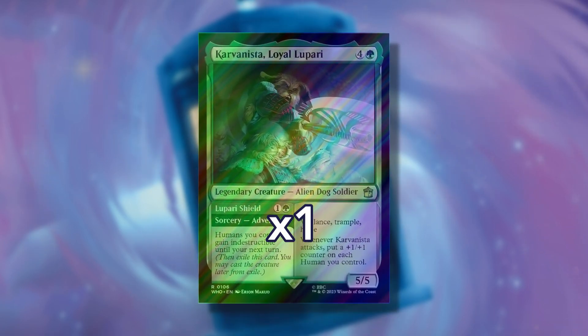In the 13th slot, you'll find one Surge foil wildcard. These can be any of the cards found in Surge foil treatment slots throughout the booster pack, except for the TARDIS showcase variants or basic lands.